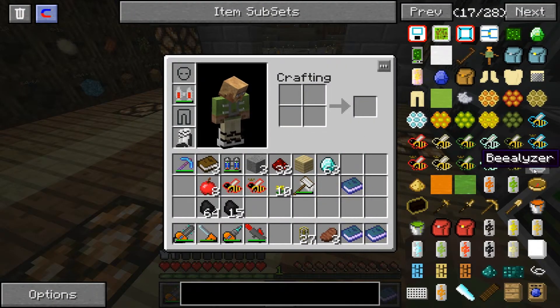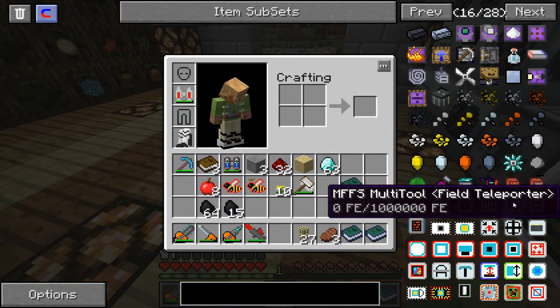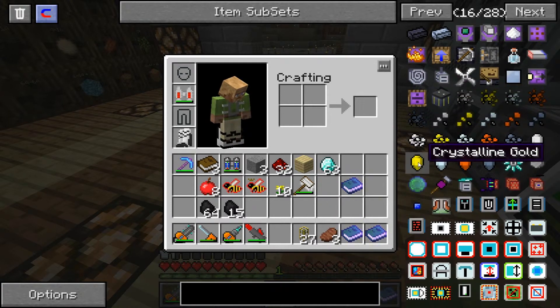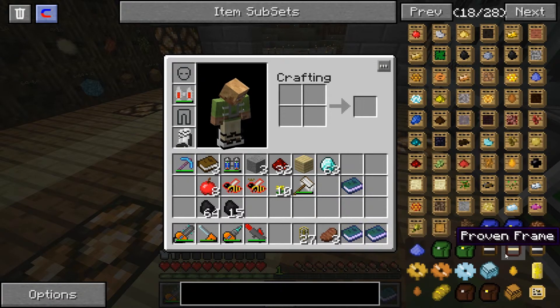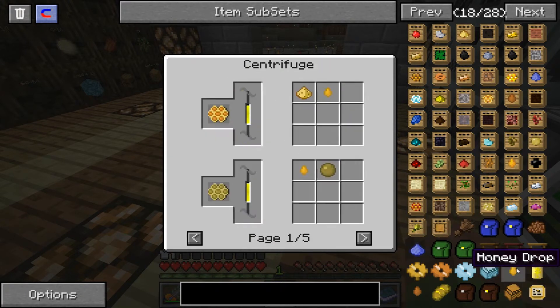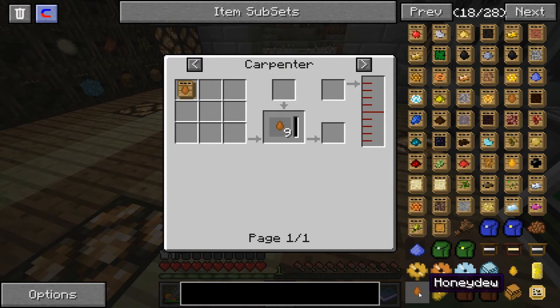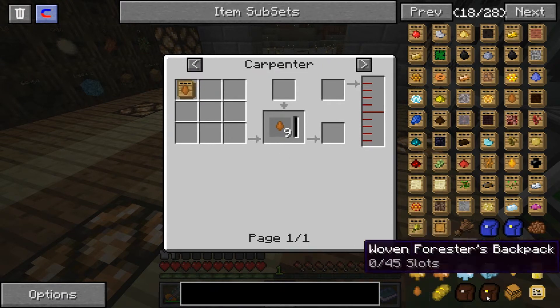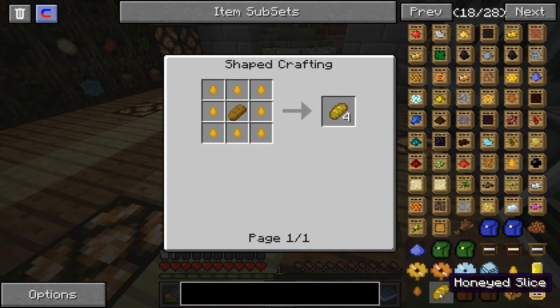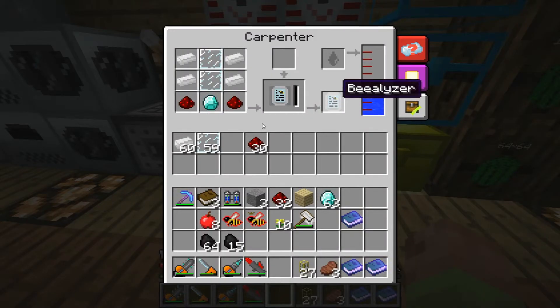What else did we need? We need - how do we get honey again? She showed that; I'm probably going to have to watch it again. Honey pot, wax caplet, honey drop, centrifuge, honey dew, honey iced slice? We got our beealizer.